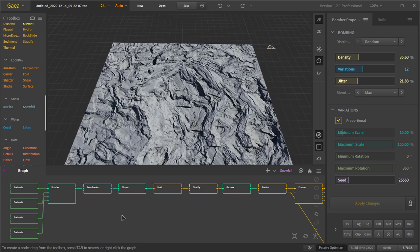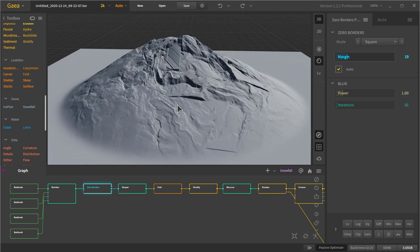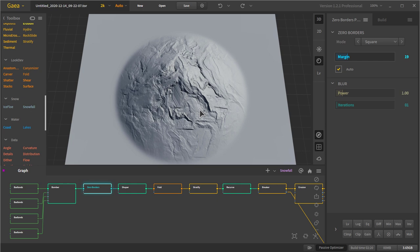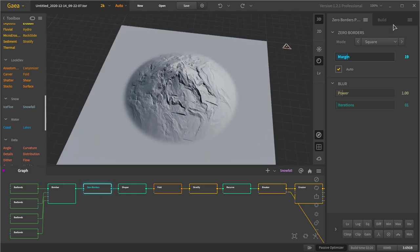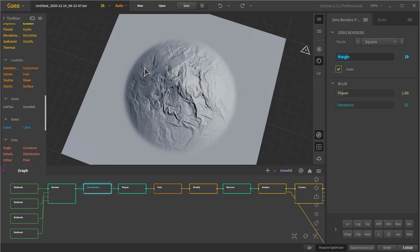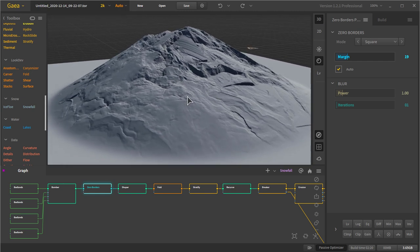After that I went to Zero Borders, which just takes away your borders so we're left with this kind of flat circular look. It's funny because the mode is set to square instead of round — round gives me some weird harsh edges I don't like, so I kept square and just adjusted the margins until I found what I liked.